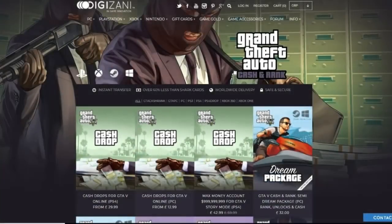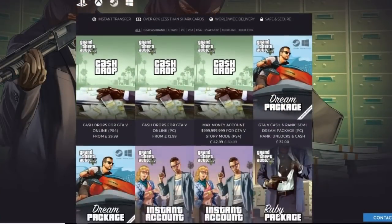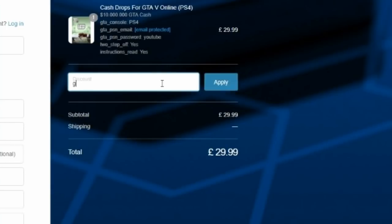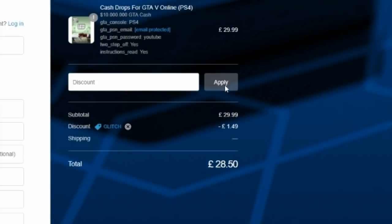If you are looking for cheap, fast and reliable modded accounts, definitely check out DigiZani — they are my go-to website for legit modded accounts on PS4, Xbox and PC. Don't forget to use the code GLITCH at checkout for a discount, link will be in the description.